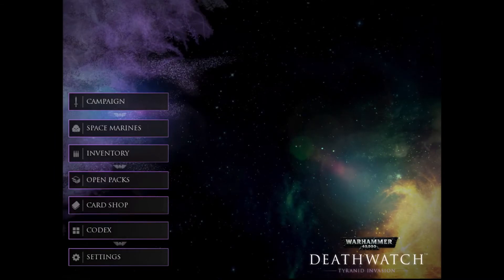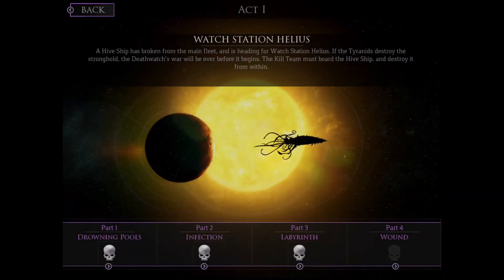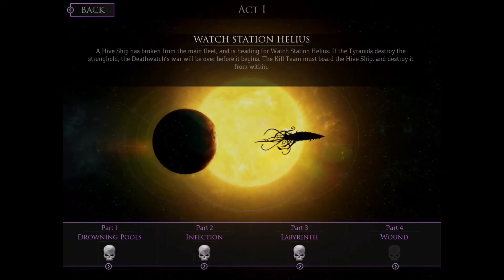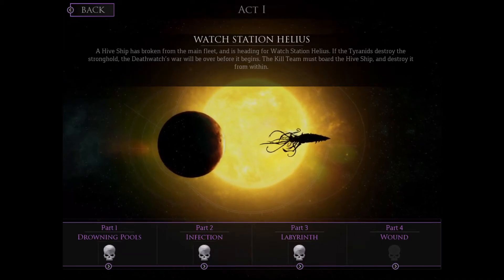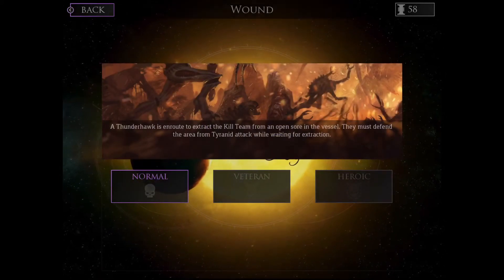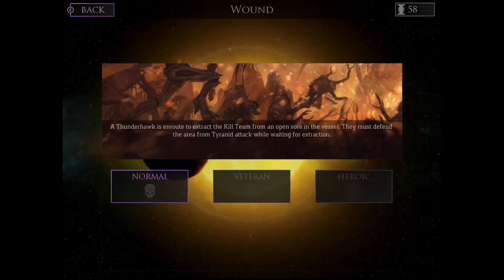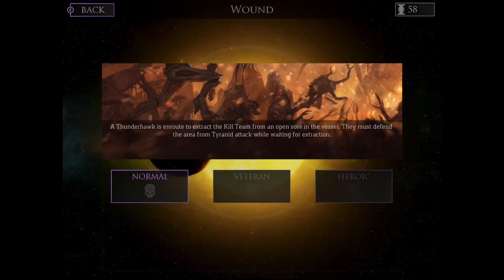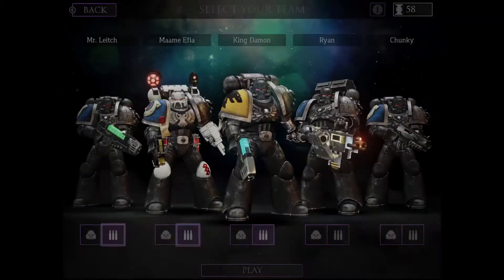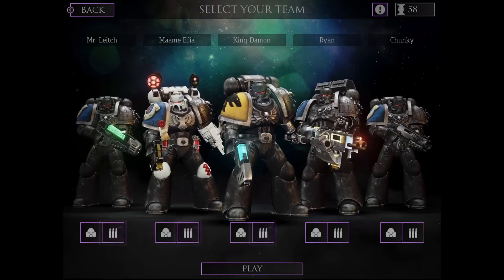Hey everybody, it's King Name and welcome back to another episode of Deathwatch: Tyranid Invasion. Last we left off we finished that labyrinth, which was a very unique looking map — I really liked it. Now we're on the 'Wound' mission. A Thunderhawk is en route to extract the kill team; they must defend the area from Tyranid attack while waiting for extraction. It's another hold-the-area mission — I can dig it.